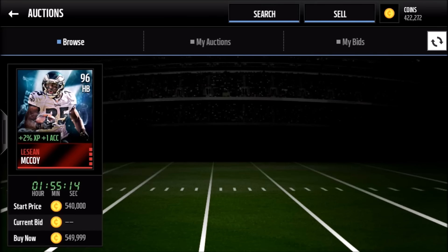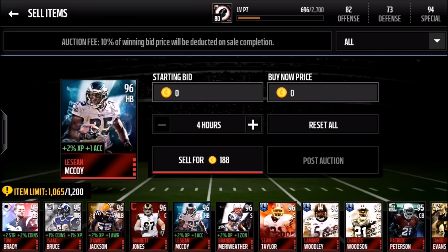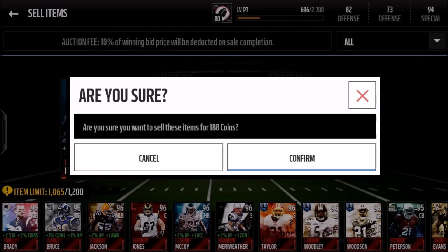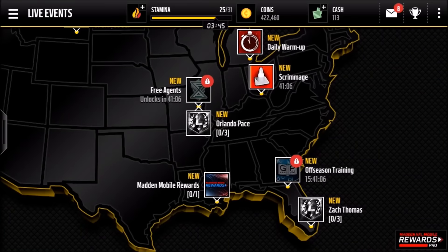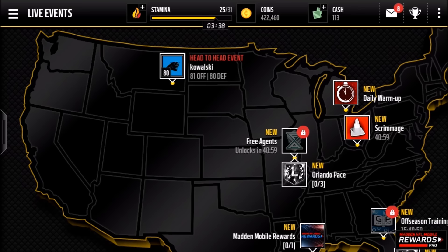I don't really feel like giving McCoy to some bot, so I put him on my starting team — but I can't keep two. Quick tip for you guys: if you have a 96 overall player you need to get rid of, don't put him on the auction for 101 — quick sell him, there's no 10% auction tax. I quick sell LeSean McCoy for 188 coins. I felt like I was committing a crime. That's what happens when you take risks — today it didn't pay off.